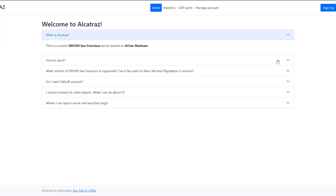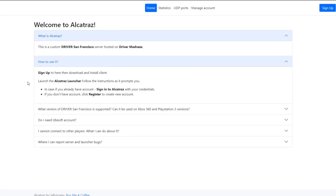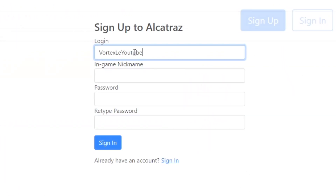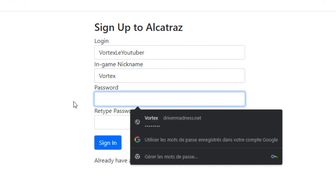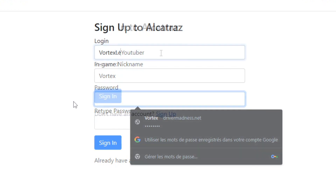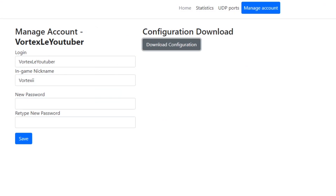First, I'm introducing the Alcatraz website, which acts as the main place for the installation process. The first thing to do is create an Alcatraz account by clicking on Sign Up. Create the account with whatever name and credentials you want — it is not linked to your official Ubisoft Connect account, so you can be creative. You can change it at any time on the Alcatraz website, or sign in if you already have an account.